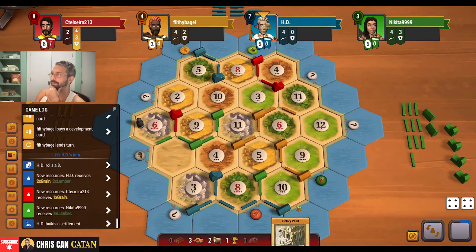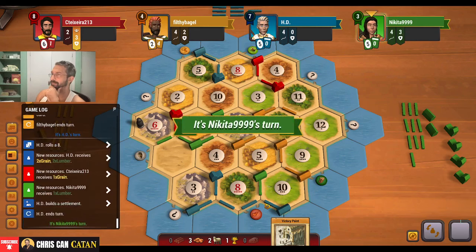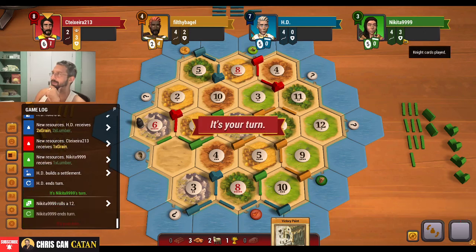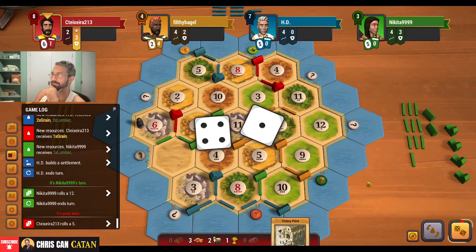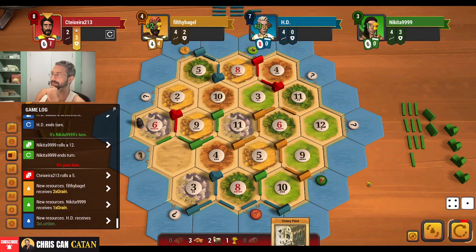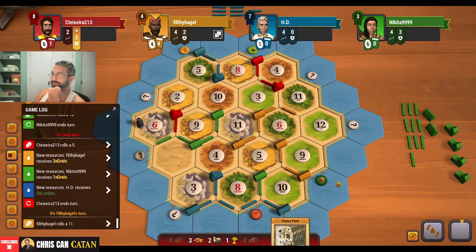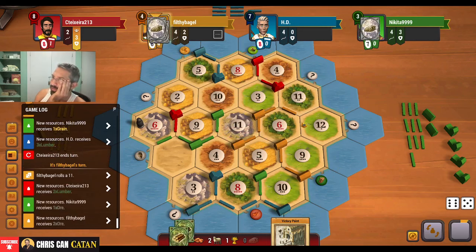They're at seven — but do they take one? Maybe it puts some pressure off of us. Come on, 11. Or a three. Twelve. They didn't buy a card. Come on, 11. Five — five does not do us any good. We're in trouble here, I think. Oh, this stinks. I'm going to pass. I have, like, a very... Oh, now the 11 hits. Oh, my God. We're going to see what happens here. As crazy as it sounds, we actually have the win in hand, but we need him to not build any roads.